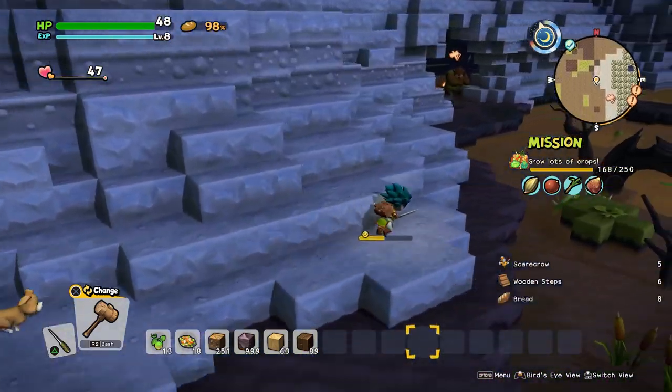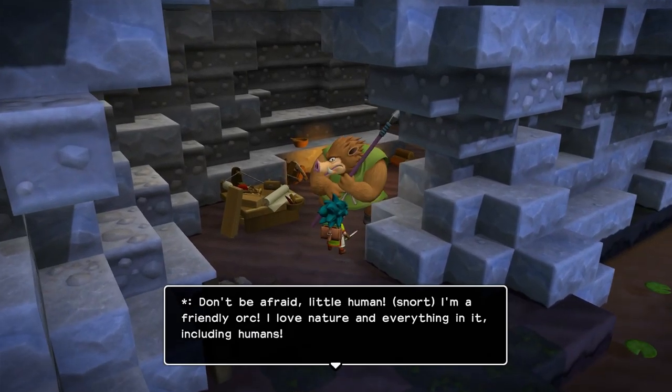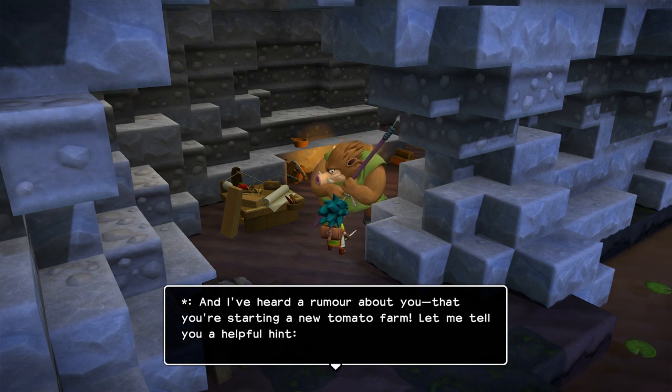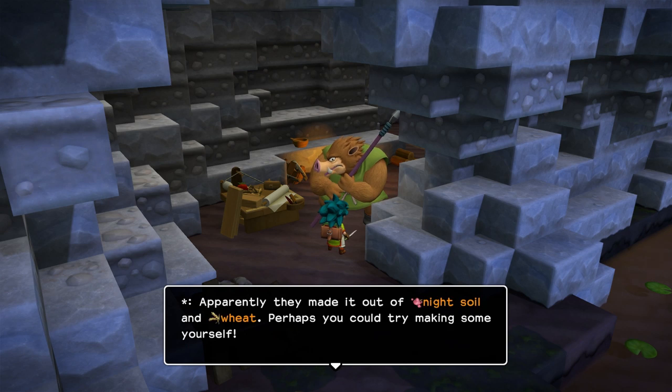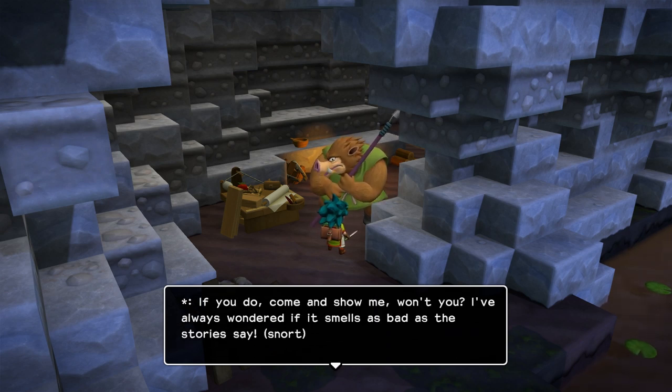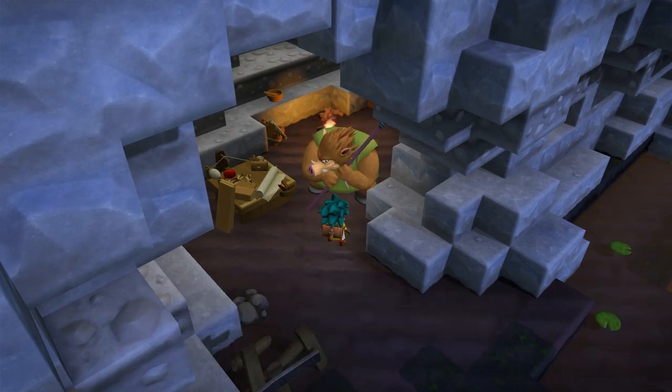We might as well talk to her. 'Don't be afraid, little human. I am a friendly auric. I love nature and everything in it, including humans. I've heard a rumor about you — that you're starting a new tomato farm. Let me tell you: you want your vegetables to grow quicker? Why not use the stinky stuff that humans used to put on the fields long ago? Apparently they made it of night soil and wheat. Perhaps you could try making some yourself.' You do? 'Come and show me, won't you? I always wondered if it smells as bad as the stories say.'